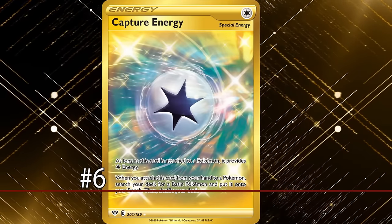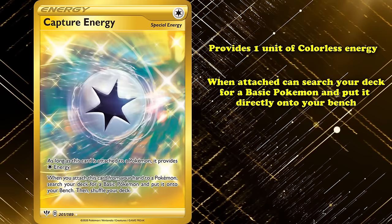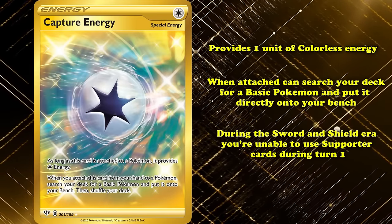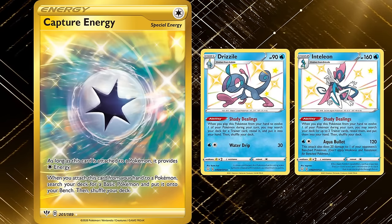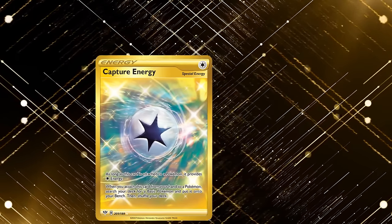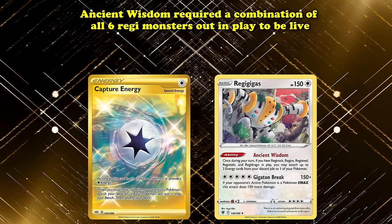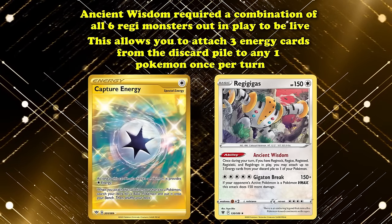At number 6 we have Capture Energy. This energy provides one unit of colorless energy, but when attached, can search your deck for a basic Pokémon and put it directly onto your bench — a really strong effect that increases consistency. During the Sword and Shield era, you're unable to use Supporter cards on turn one, so gaining added consistency and setting up utility Pokémon like Sobble for future Shady Dealings, while also paying for a portion of a beater's attack cost, helped decks that needed added consistency. One of the main decks using Capture Energy is Astral Radiance Regigigas, whose Ancient Wisdom ability requires all six Regi monsters in play to allow attaching any three energy cards from the discard pile to any one Pokémon once per turn.